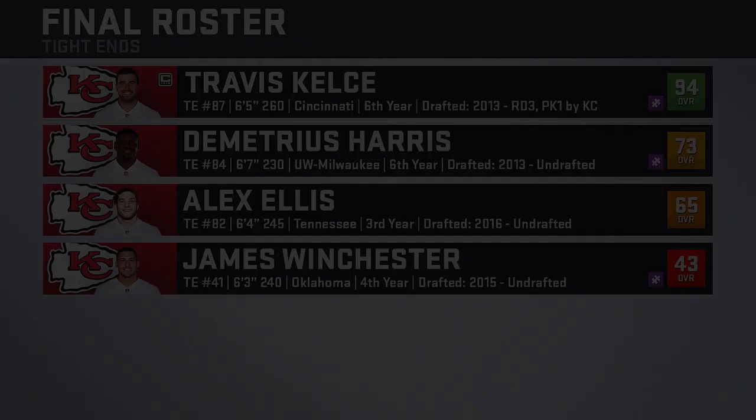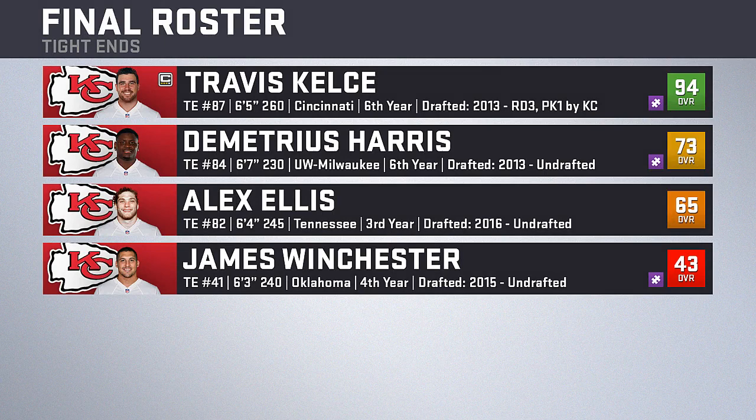Moving to tight ends, we have Travis Kelce who is a huge weapon, but after him the group gets pretty weak. Demetrius Harris is a 73 overall but is notorious for dropping passes, and Alex Ellis is your everyday third tight end. Down at the bottom I'm keeping Winchester on the roster as the long snapper — you can actually put tight ends in there now, so I might keep him just to stay realistic, but at least for this season he's staying on the roster.